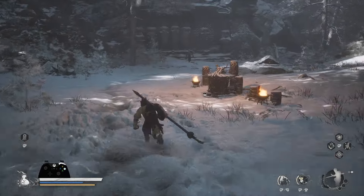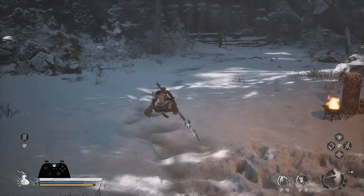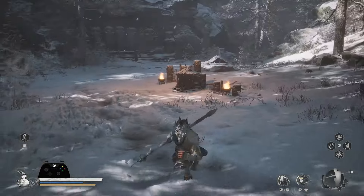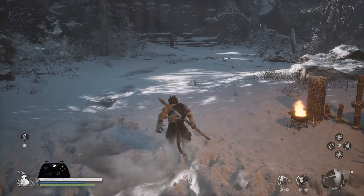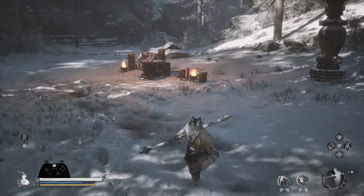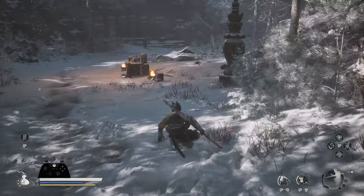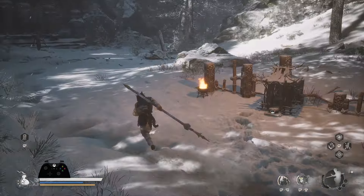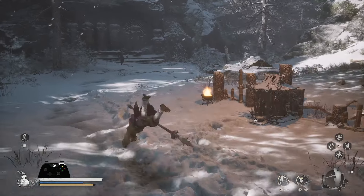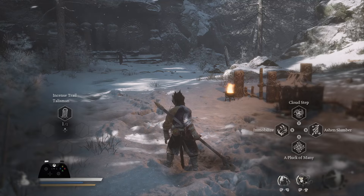With RB sprint, when you sprint and dodge, you're still sprinting afterward — the game keeps holding the button. But if you toggle sprint with L3 and then dodge, you return to normal running and lose the sprint. Even if you press again immediately after the dodge, that input is dropped — you have to wait maybe half a second before it registers. That's very bad. The toggle is only good for running in open space; RB is essential for bosses and enemies.